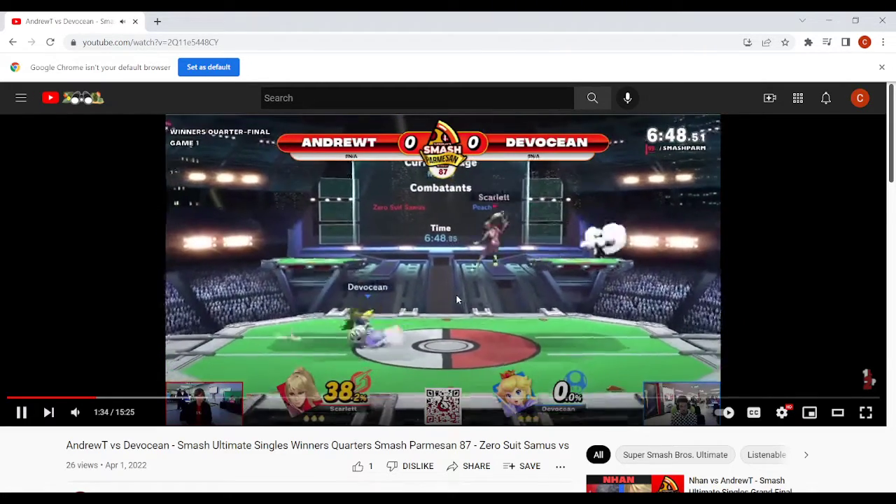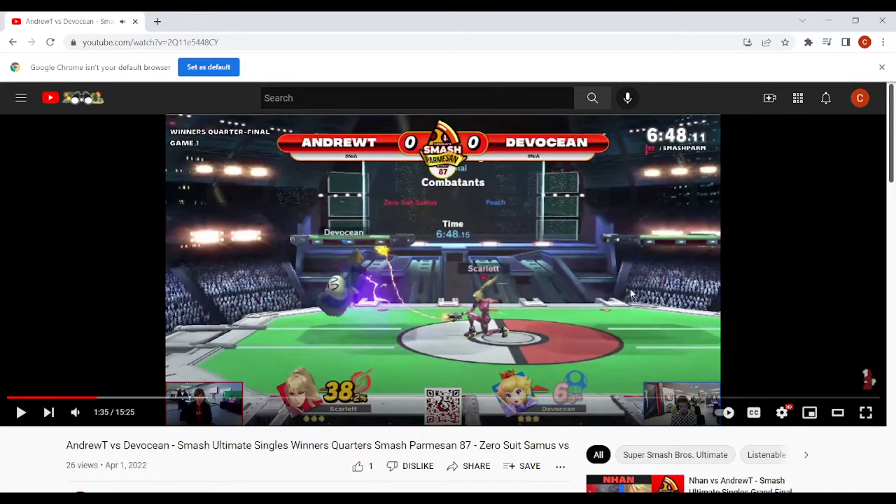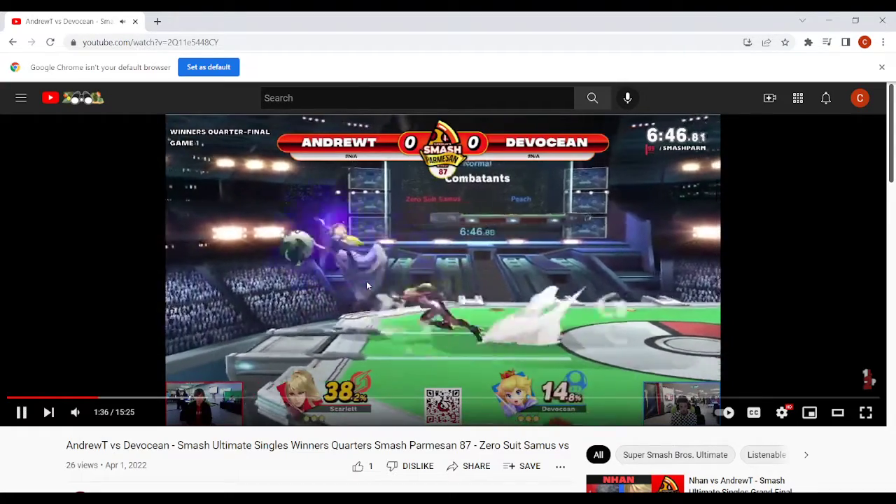One way you can deal with Zair in this matchup is you can float plus air dodge through it, or position yourself in the air with float just above Zair in fair range. You want to use a lot of full hop movement and double jump movement when you're in the air — you don't want to be at short hop range where she can hit you. Also take note that the Zero Suit is responding to your turnip hold by being in the air and going to platforms.